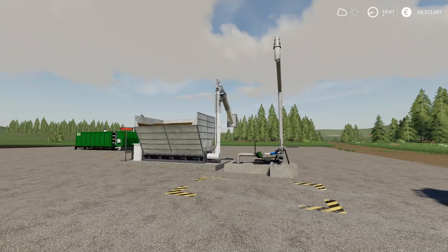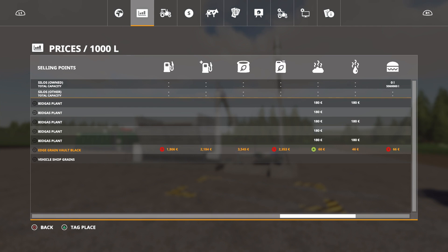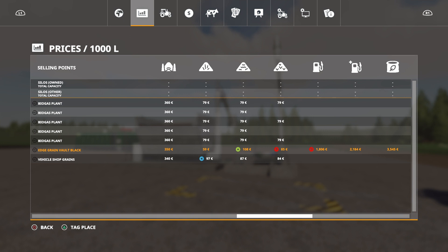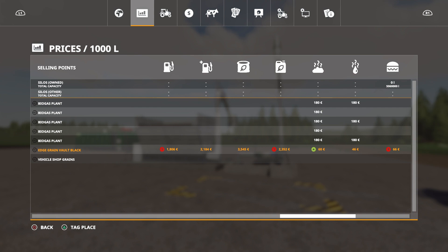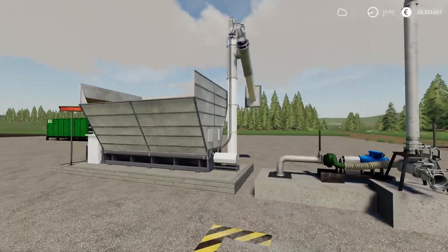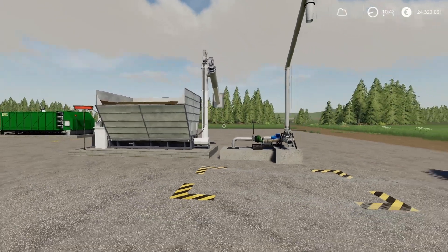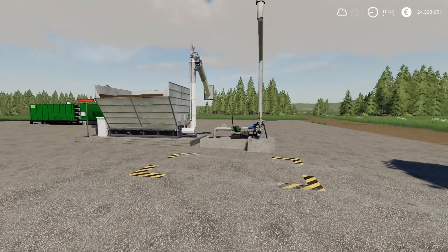I've placed quite a few now. The base 100 kilowatt unit will do silage, grass, hay, and manure, but it won't do straw, slurry, potato, or sugar beet. So the 100 kilowatt is a little bit more limited. It comes with a 580,000 liter tank and is 18 slots to place.